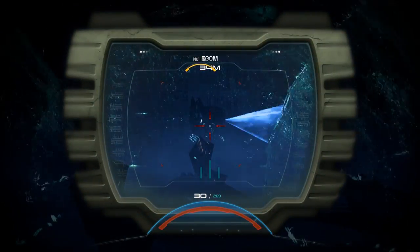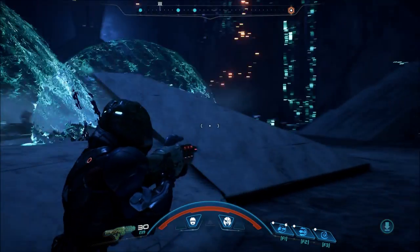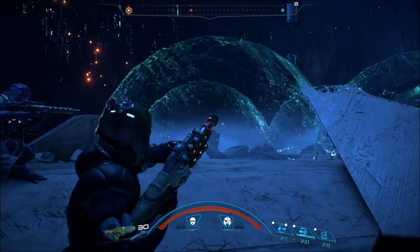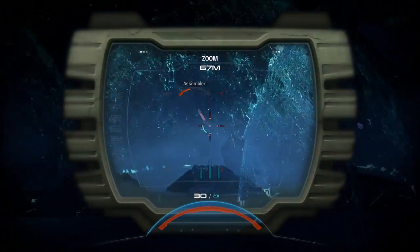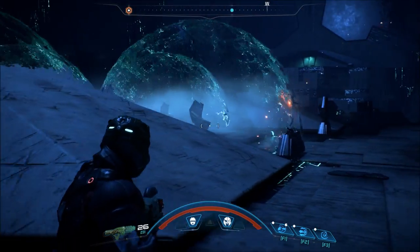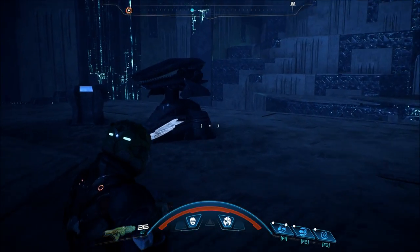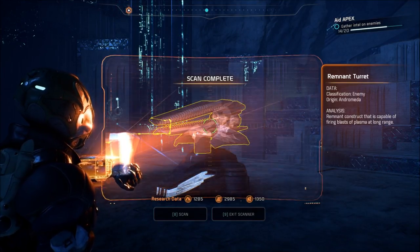Let's take them on! That kicks ass, I love this weapon! I barely see them. Just want to make sure I'm not falling off the edge of something. Remnant turret — remnant construct that is capable of firing blasts of plasma at long range.